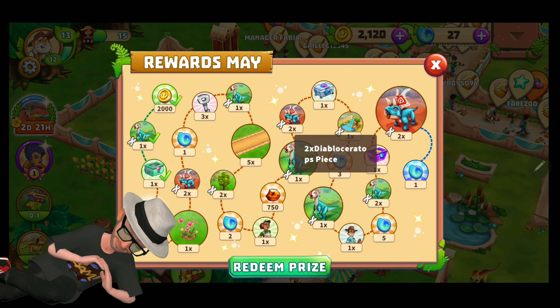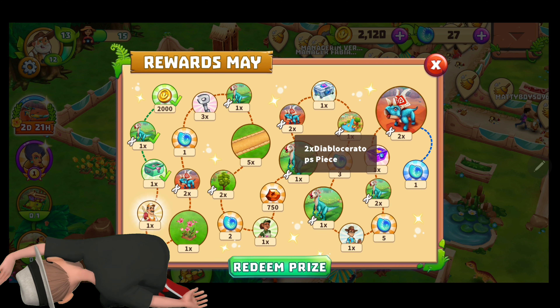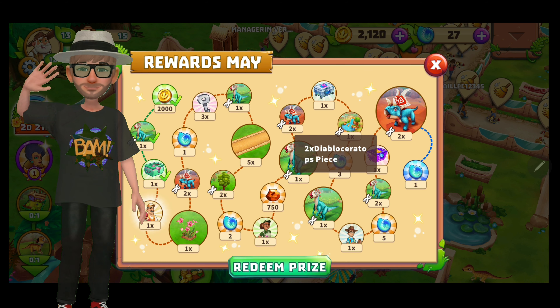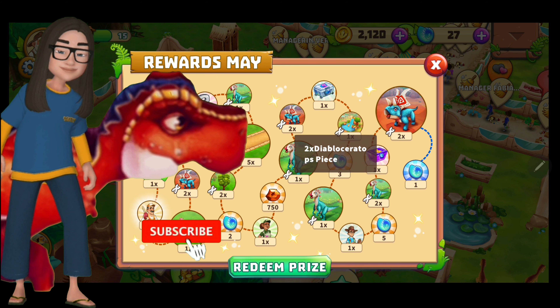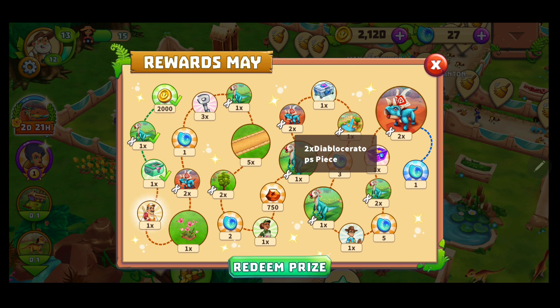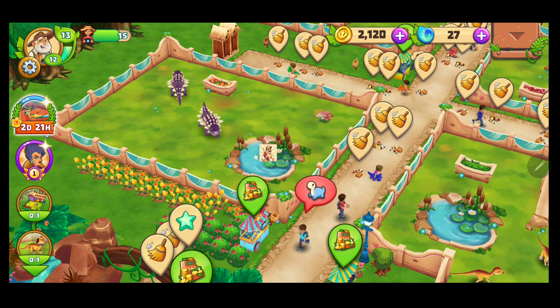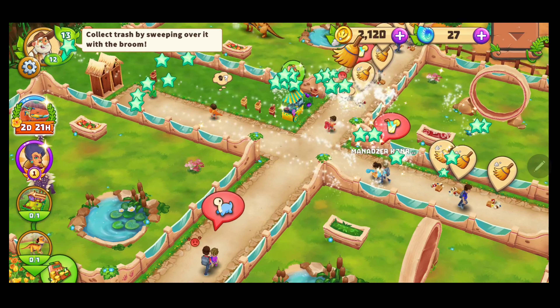Welcome back to Iowa Dinosaur Park! Starting our day by redeeming our daily prize. It's really nice if you started from the beginning of the month, because then you'll actually be able to get all of the items you see here — I think it's just 25 items. After the last ammonite, you just receive one ammonite every day, which is nice. Today we received the garbage man, and as you can see, we need him.